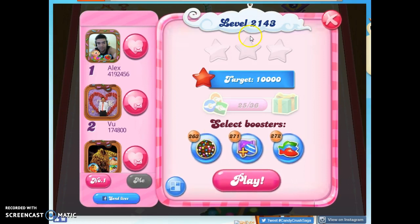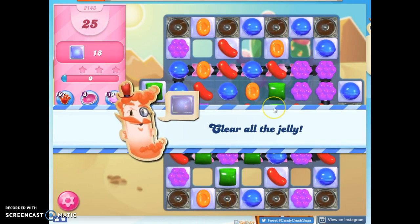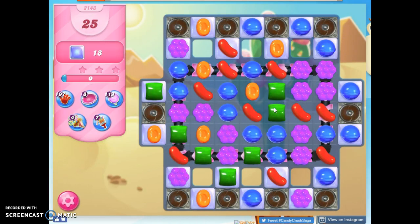Hi friends, this is Susie, your Candy Crush Guru, here to help solve the puzzle level 2143, where we have 25 moves to clear out 18 jelly, but it's particularly tough because the jelly is isolated and we've got chocolate spawners.